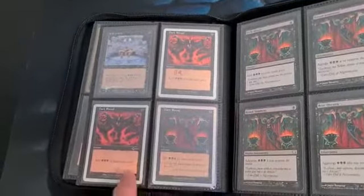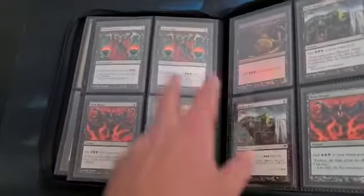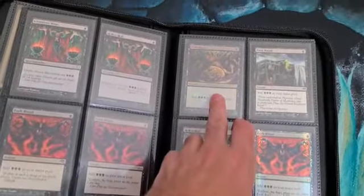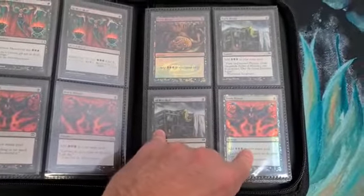Battle Royale, another one. Duel Decks, Cold Snap, more Cold Snap. These are from Duel Decks, and these two are from Duel Decks Phyrexia, I think. This is the Judge card, and From the Vault, with the rainbow-like foil, which I love.